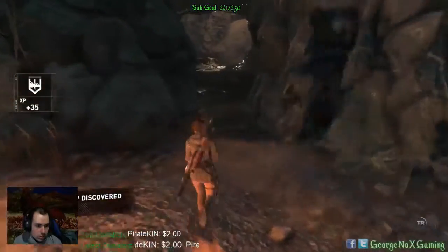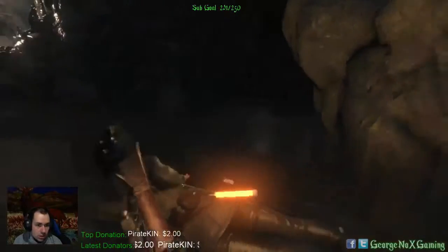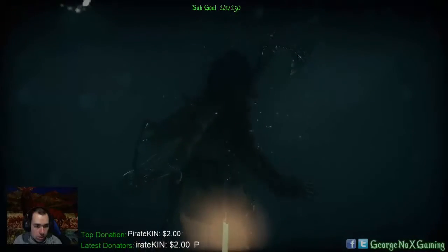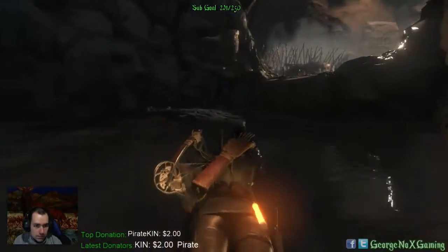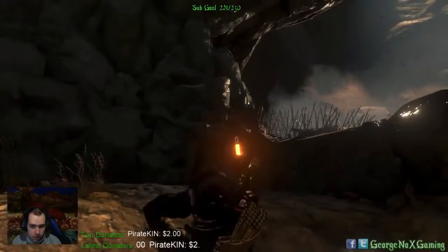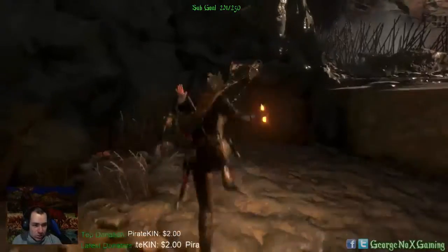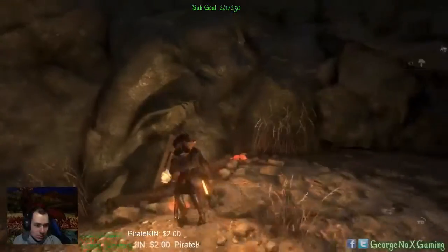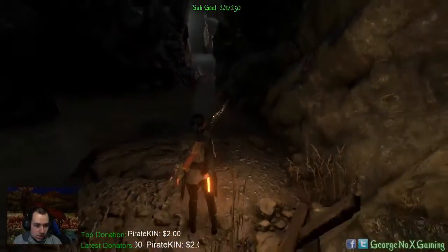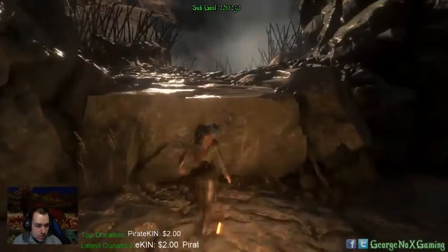And we got another camp here but we already upgraded all our stuff so we can just continue. Let's see if there's anything underwater — doesn't seem like it. Mushroom soup would be nice but sadly no. We need poison. We are full on poison.